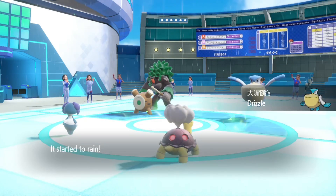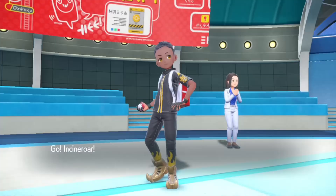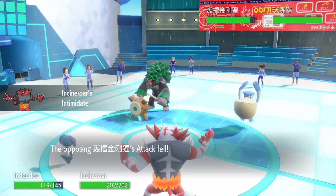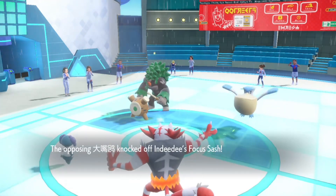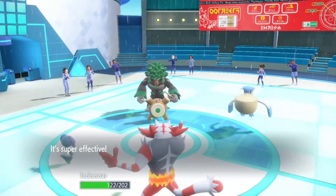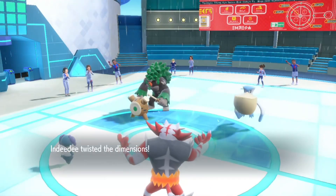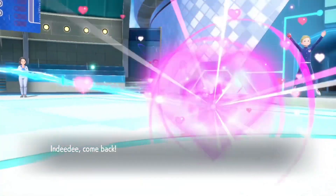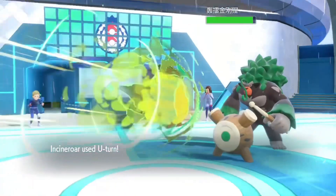Palafin comes out — I switch out and bring in Incineroar to lower Rillaboom's attack. Pelipper gets Knock Off — I didn't even know that, that's new info. I use Trick Room and get it up — perfect for me. My opponent switches out into Palafin.